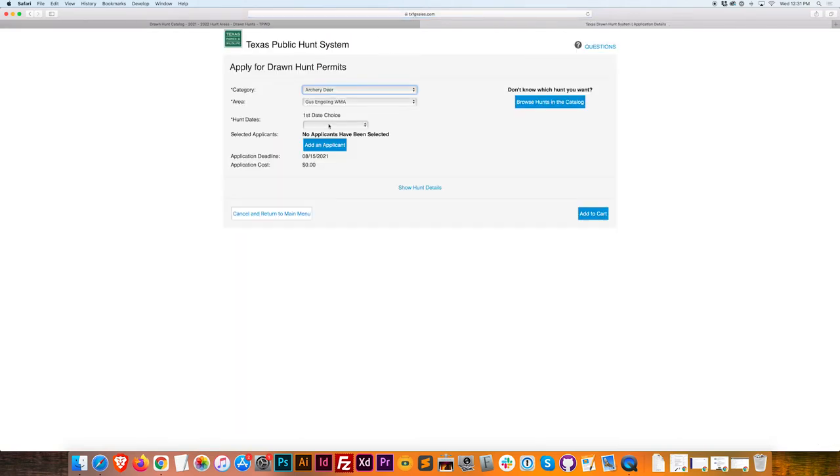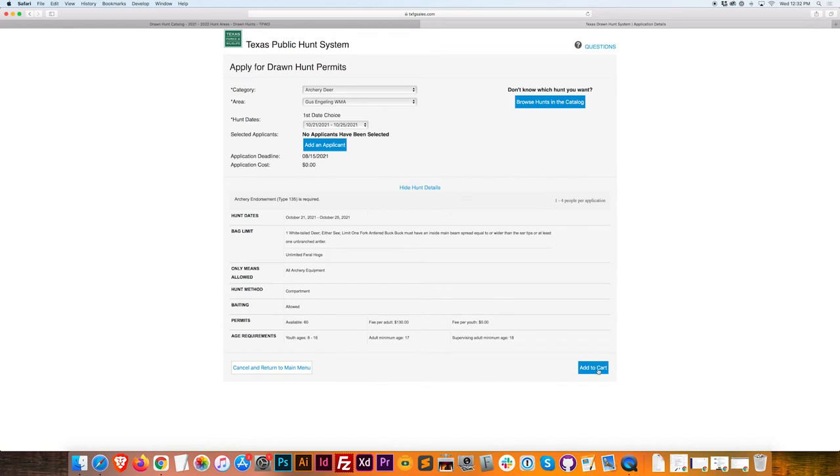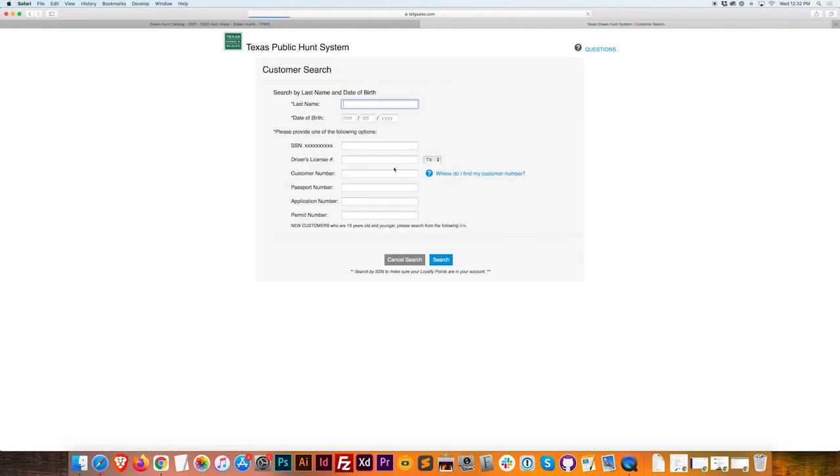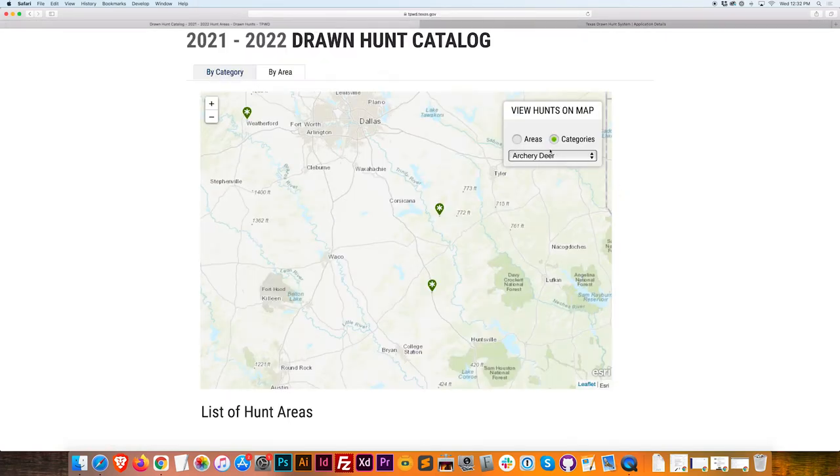So I like this — I'm going to apply to this, and that's how you pick. Sometimes you have different dates — three or four different weeks they're running the hunt — so you kind of have a first, second, third choice of dates. If you're taking a friend or a child with you, you'd add your applicant here. I'm going to add this to cart. This is where you add your personal information, which I'm not going to do on camera because I value privacy. It's a typical checkout process — you can check out a bunch of hunts at the same time.